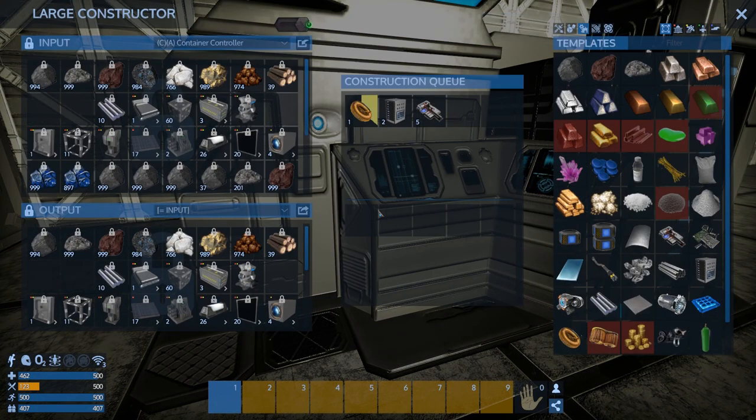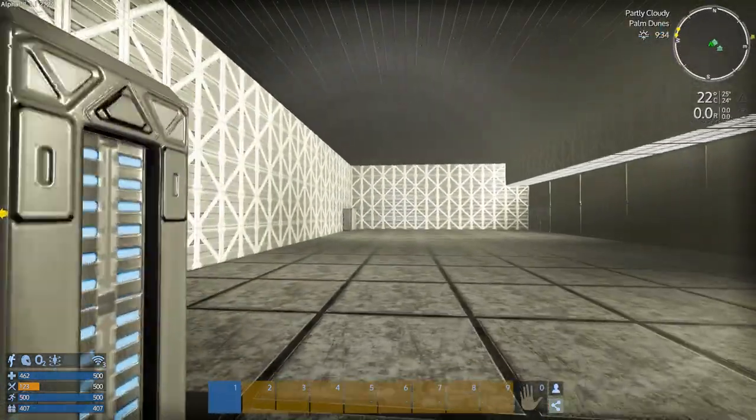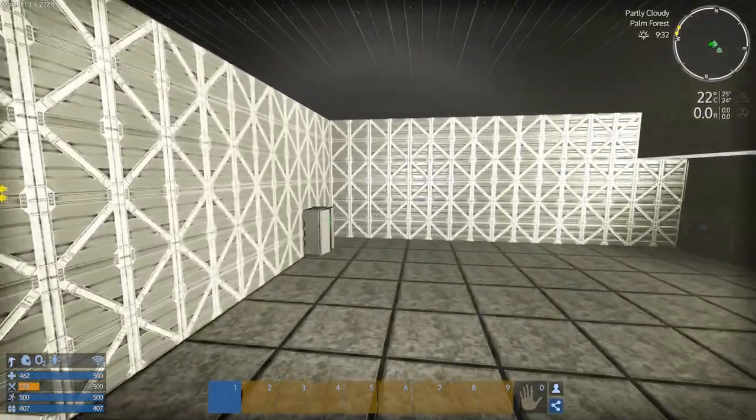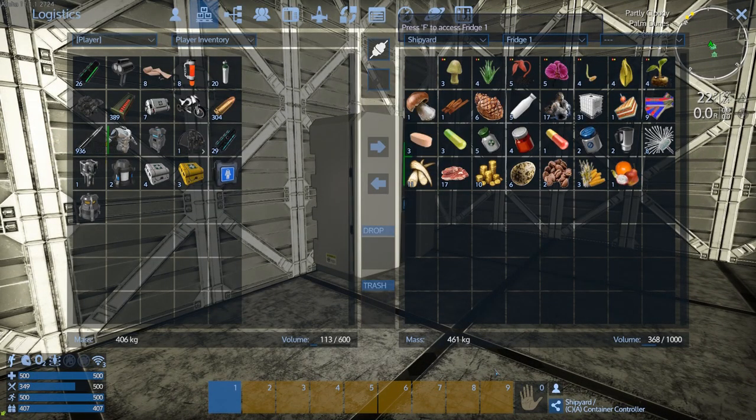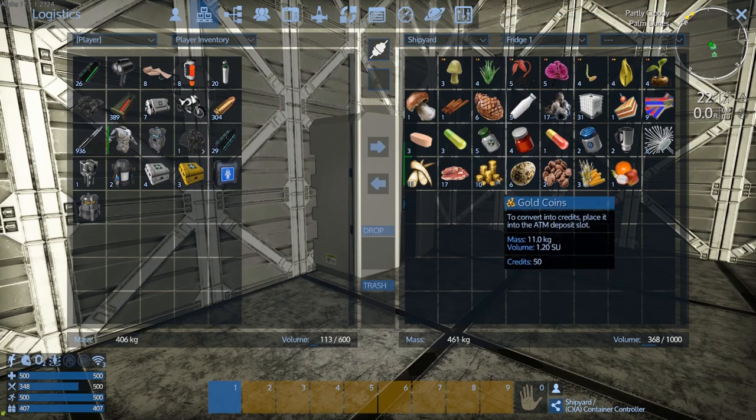We've got a food processor on board the ship. Oh, I got in here. I got a pizza — let's eat pizza. Oh, I got money in here — that wasn't the place to put money.